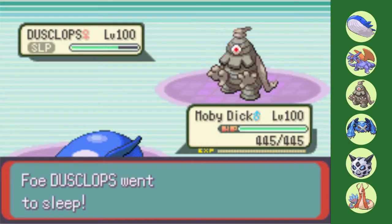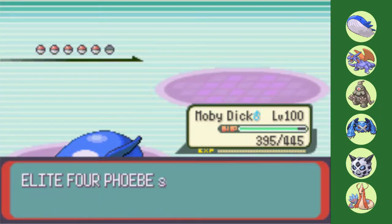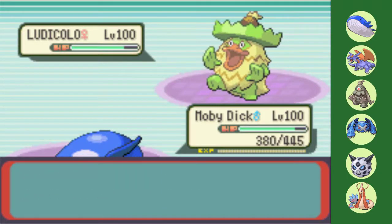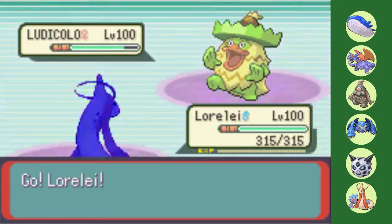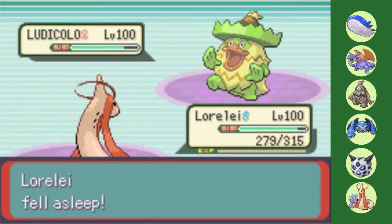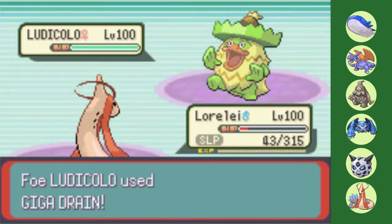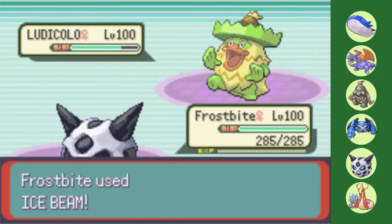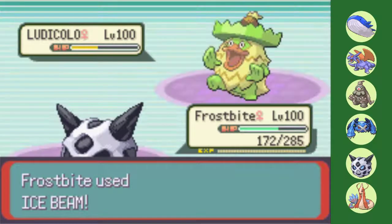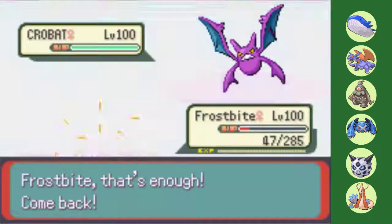Her Dusclops can heal up to full on my Wailord. I can bring her right back down to yellow HP with Water Spout, but she predicts the second one and switches into her Ludicolo to sponge it. The next part of the battle goes terribly. No matter what I try to do, her Ludicolo starts putting everything on my team to sleep with Grass Whistle — first Iron Giant the Metagross, then Lorelei the Milotic. I am hoping to respond with a powerful Mirror Coat, but I never wake up. Luckily, Frostbite the Glalie can take out Ludicolo with 3 Ice Beams, as Phoebe chooses to go for 2 Surfs instead of Grass Whistle again. However, my chances of winning are basically shot with a nearly fainted Pokemon, a sleeping Pokemon, and a slightly weakened, slow Pokemon.